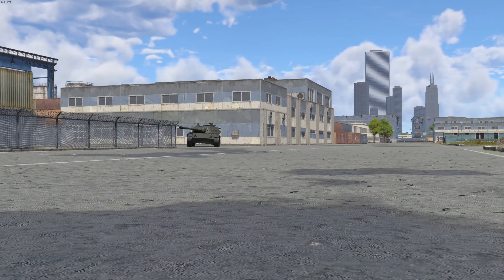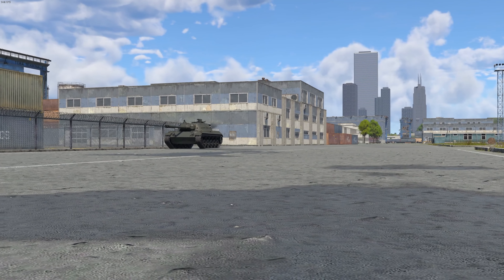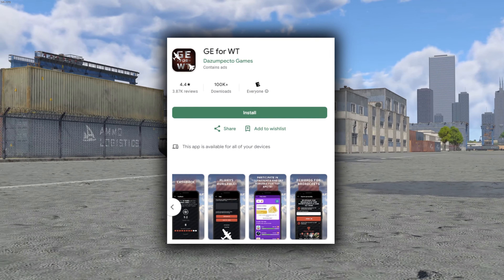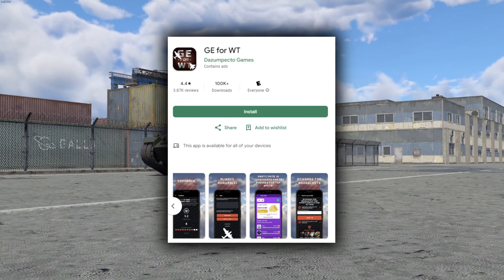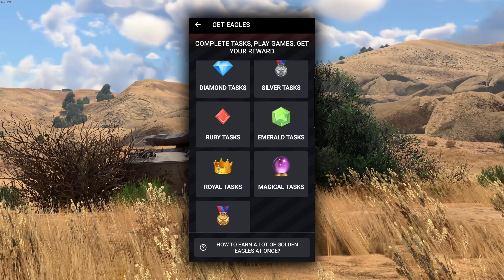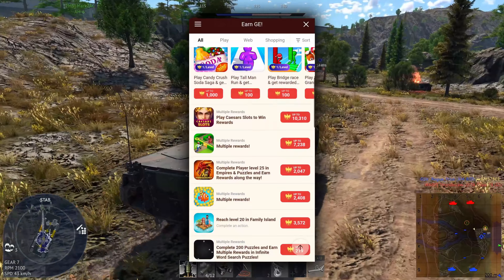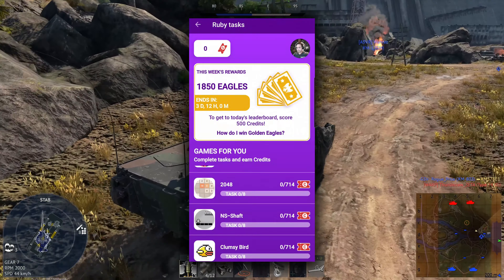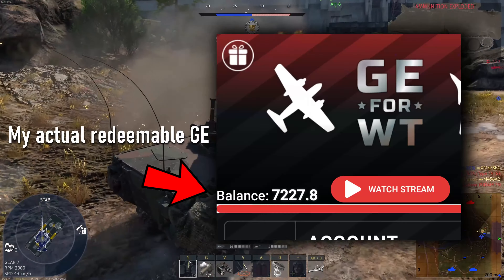A big thank you to Picking for once again sponsoring today's video. If you didn't know, there's a free way to get Golden Eagles, and it's entirely legit. Use this app called GE for War Thunder to earn some Golden Eagles to use for whatever you want in the game. The app allows you to complete specific tasks — you fill out surveys, you play specific games, fulfill special quotas, and you get paid in Golden Eagles.